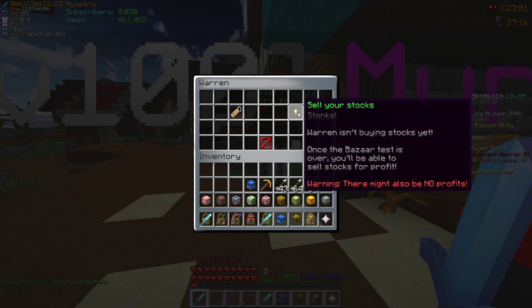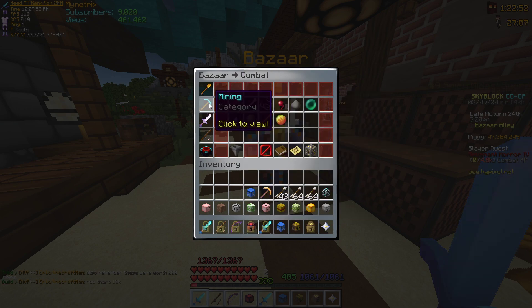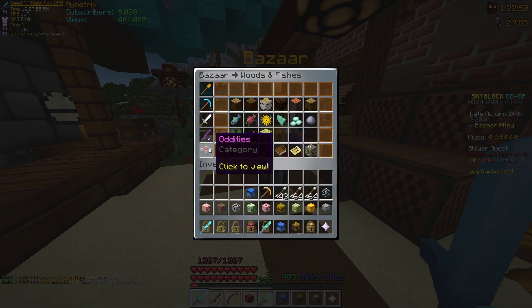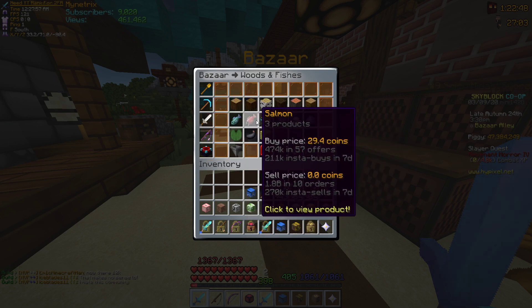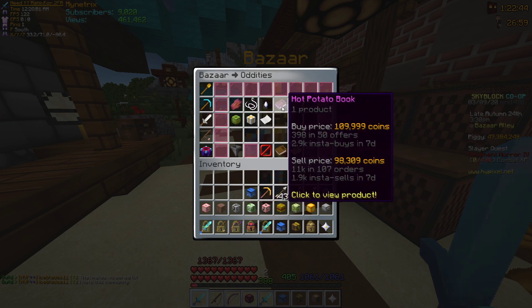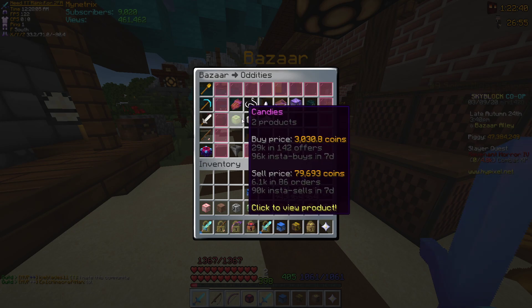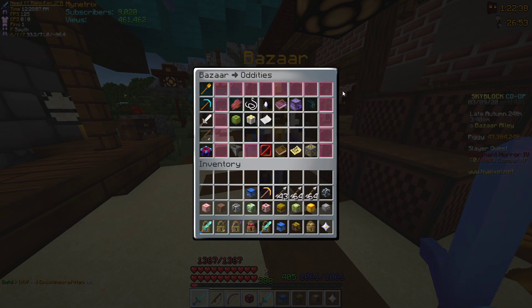So this is like a shop for commodities — materials like potato, pumpkins. We have the combat materials, mining materials, fishing materials, and then wood. And then we also have rabbit flesh, tarantula, wolf teeth, compactors, hot potato books, summoning eyes, stock of stonks, gifts, and candies. So that's what you can buy here.